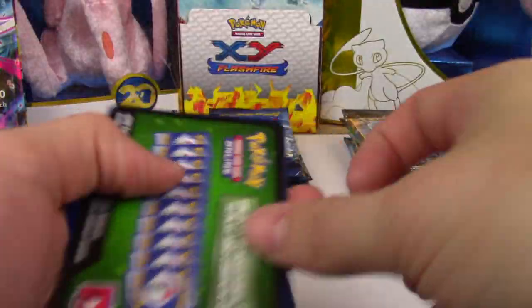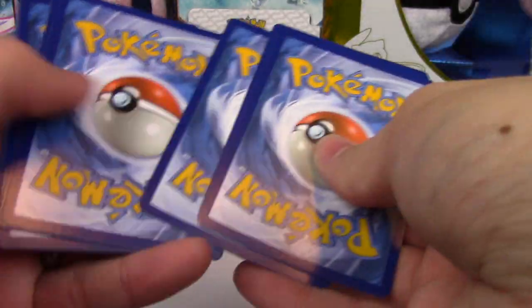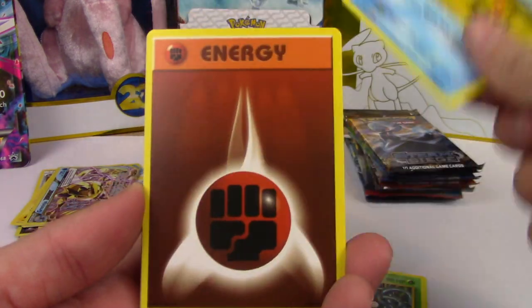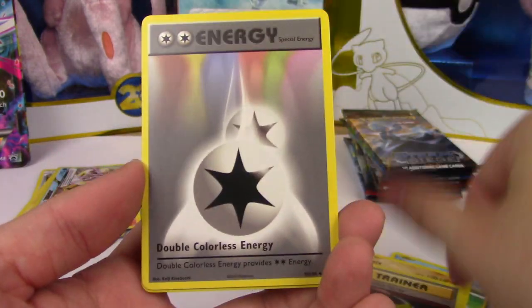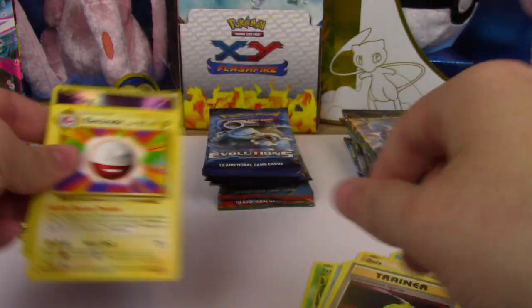These green code cards are killing me. Okay, Evolutions code for you. We have a Tangela, Staryu, fighting energy, Magikarp, Onyx, Metapod, Devolution Spray, Double Colorless Energy, Koffing, and an Electrode.